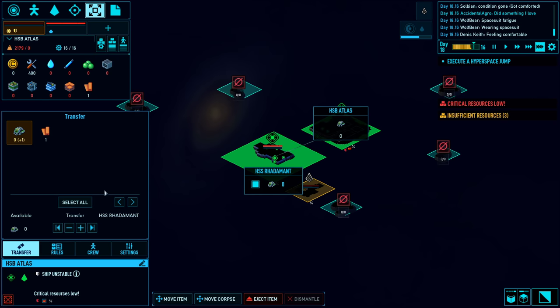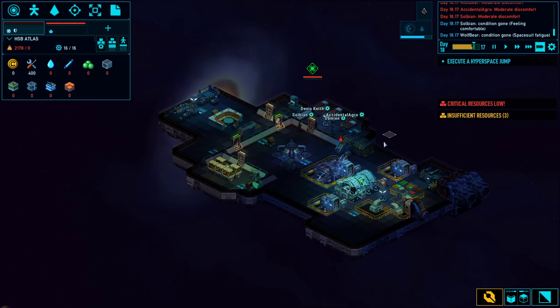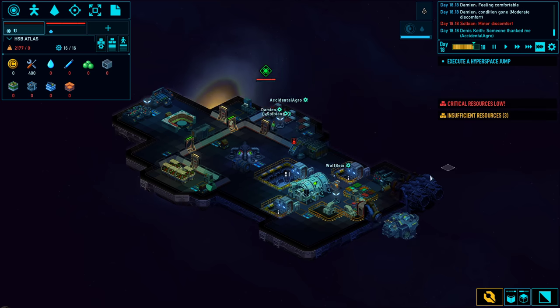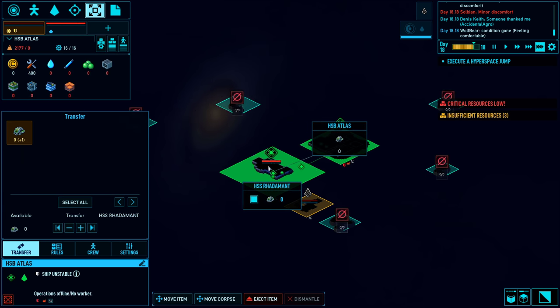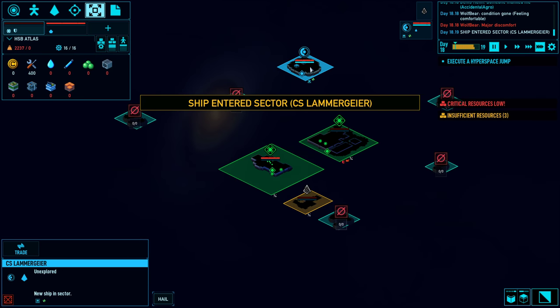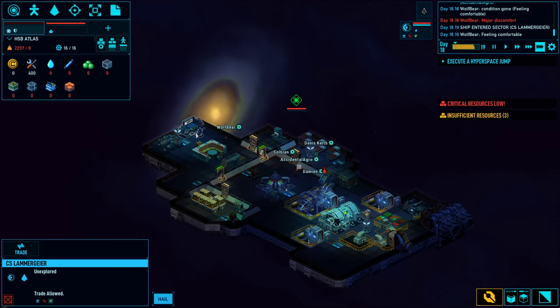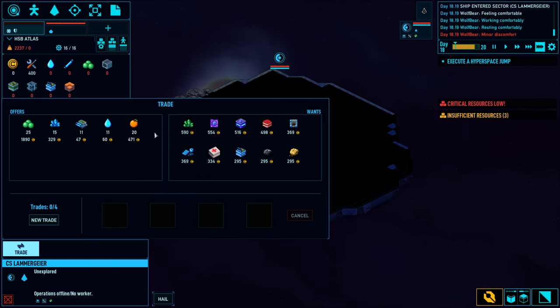The transfer is just one fabric left. Now it's telling me to execute a hyperspace jump. It's everything but a little infra scrap. A ship just warped in and I can hail them - vision is not shared, visiting is not allowed, but trade is allowed. So I can trade with them.